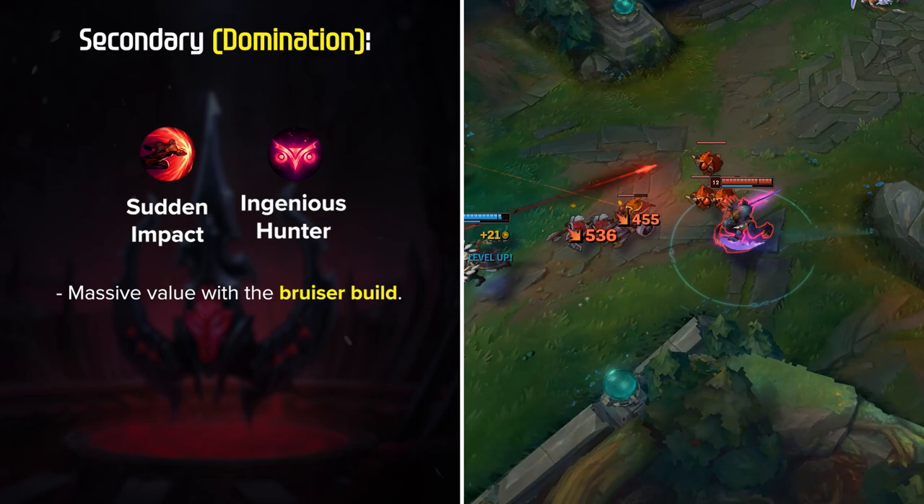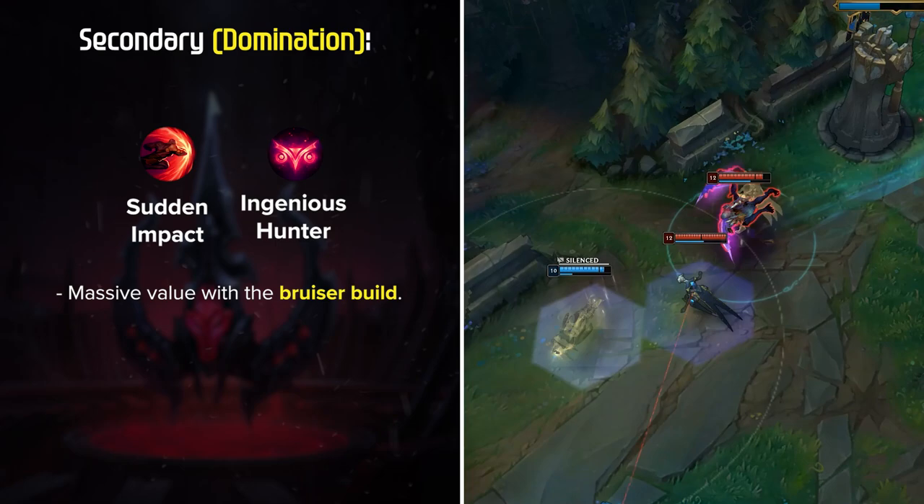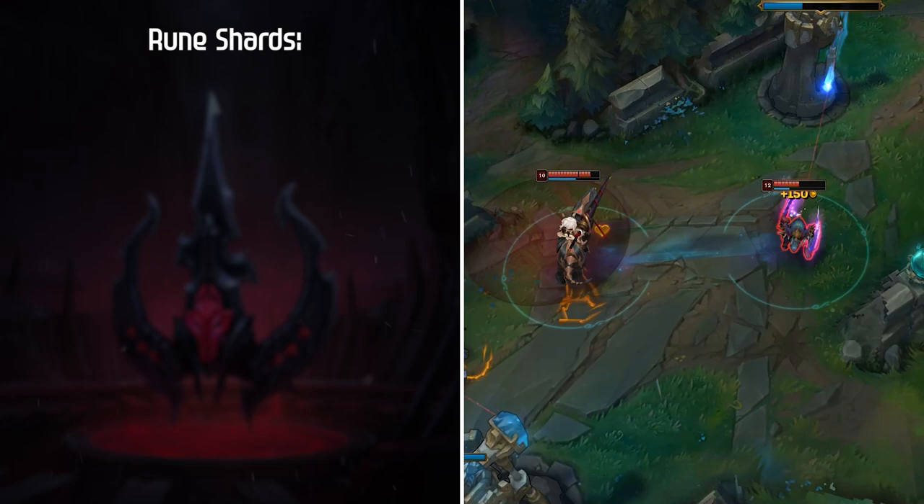For Rune Shards, Double Adaptive Force is best for the lethality builds, while Attack Speed and Adaptive Force is the best for the bruiser build. Lastly, either Armor or Magic Resist depending on the team comps and jungle matchup.